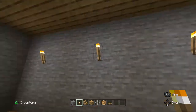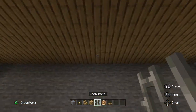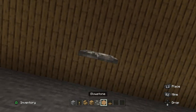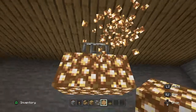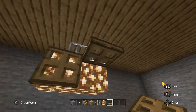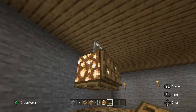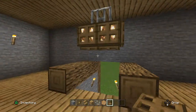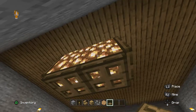Alright, there you go — my torches are up. And then you could do a chandelier — one big chandelier here. I wouldn't do it, but you could if you wanted to. Let me see how it looks quick. You could if you wanted to, it doesn't look that great, but if you want a big chandelier like that, that's how you're going to do it.